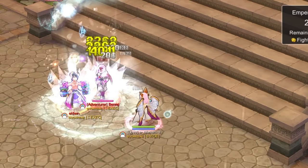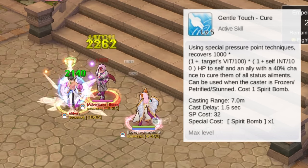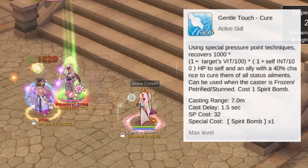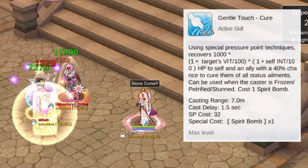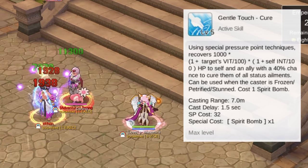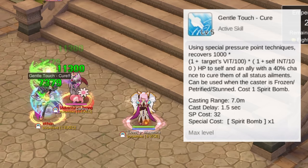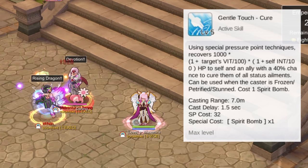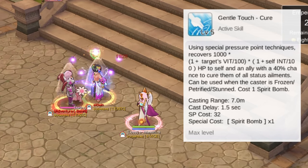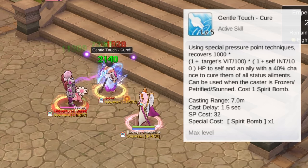Up next, we have two supportive skills. First up, Gentle Touch Cure will restore HP to self and an ally target with a percent chance to cure all status ailments. Even if the Shura is frozen, petrified, or stunned, he or she can use this skill to recover. Note that this skill has a Spirit Bomb cost. At skill level 5, the chance to remove abnormalities is at 40%. Furthermore, the HP restore is based on the target's VIT and the Shura's INT — the higher the target's VIT and the Shura's INT, the higher the HP restore.